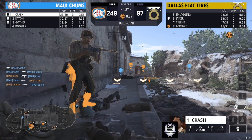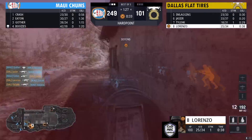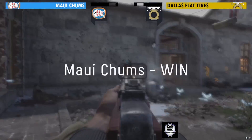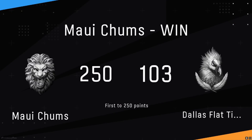The streaks are going to do more harm than good — he's more or less killing himself and his own teammates. Now Maui Chums is just one point away. Dallas Flat Tires is getting out of the 100-point club mark, but Maui Chums is able to get the better of them, close out the map 250 to 103, and bring the series to a nice 3-0.